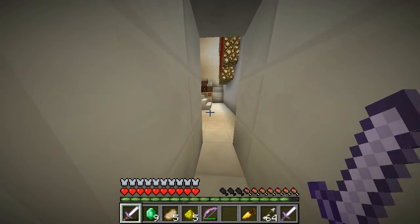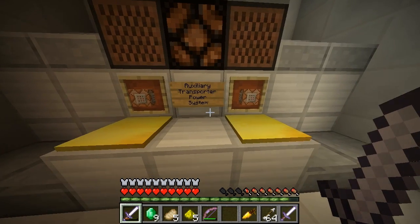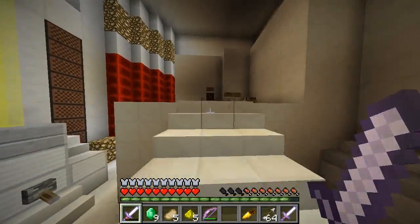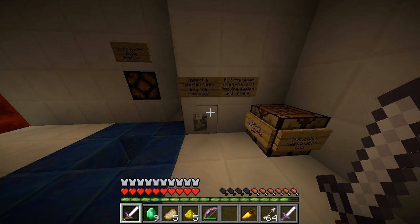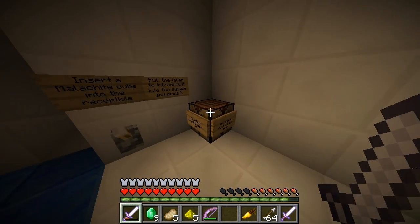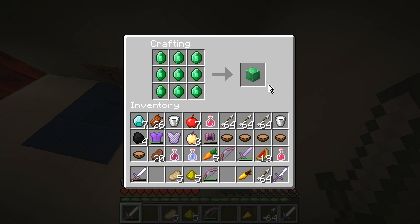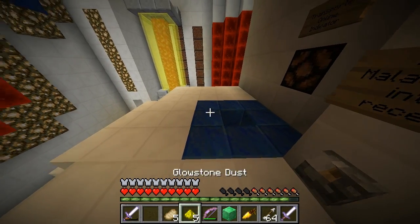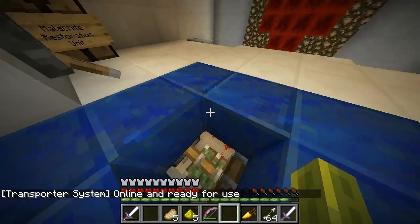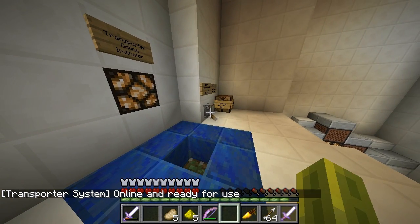Oh interesting, what's this? Power amplification — let's not change anything until we know what to do. Auxiliary transporter power system. Transporter online indicator: insert a malocyte cube into the receptacle and pull the lever to introduce it into the system — malocyte restoration unit. Wow that's cool. So we need to make an emerald block — a block of emerald. Let's see if we can stand on it — online and ready for use. Awesome, can we switch it back on?